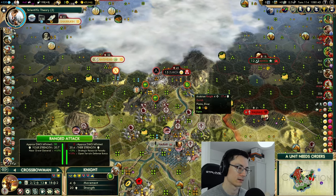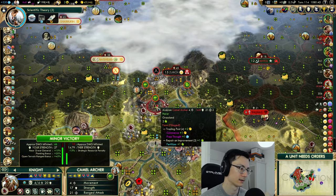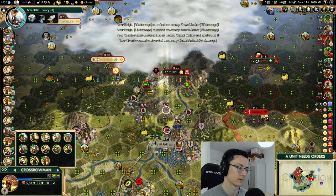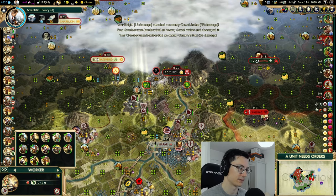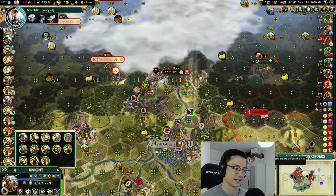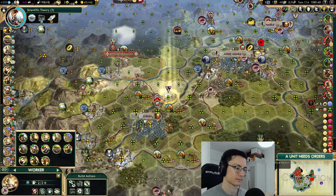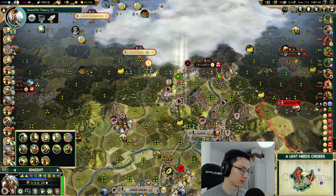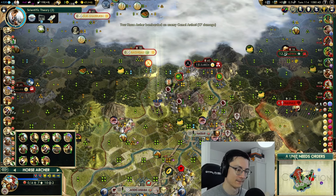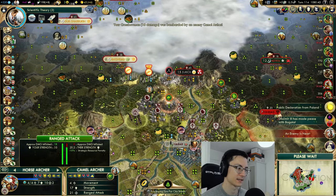We can take out one camel archer — yeah we can, nice! Okay, well that's not so much of an issue for us anymore. I don't really want to do anything about this other one. That knight can try and suicide itself if need be. Let's go research more of the map — maybe we'll find some natural wonders or something to give us more happiness. Just heal. Can we shoot that? We might have just accidentally given it an instant heal — it's entirely possible. We didn't really take too much damage that turn. Is this Arabian unit running away? Let's see if we can kill this.